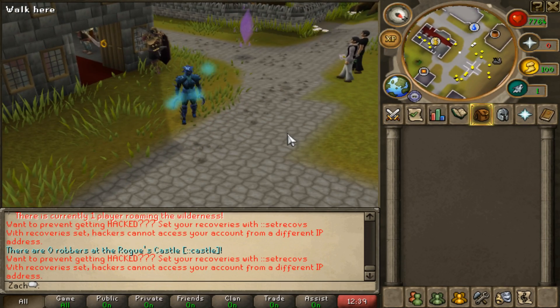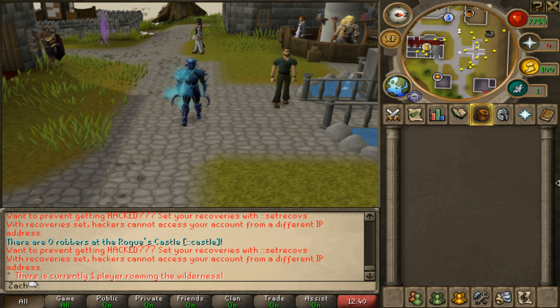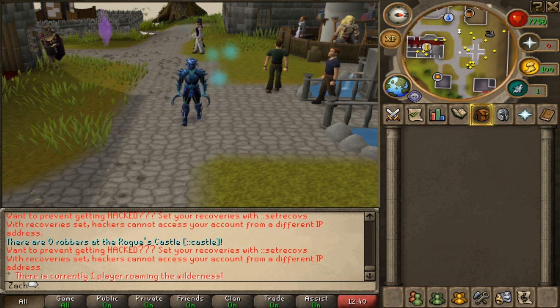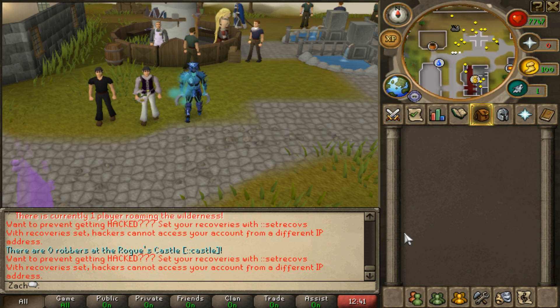Right now we're focusing on modernizing the server, adding custom interfaces, and fixing a lot of bugs that existed before. There were just a lot of bugs — that was the norm back then. These days everything has to be clean and perfect or your server will just die. The standard was a lot lower for private servers back then; it's a lot higher now.